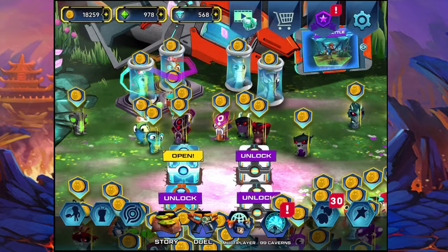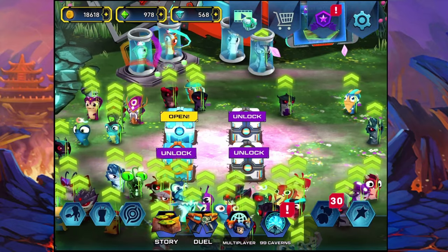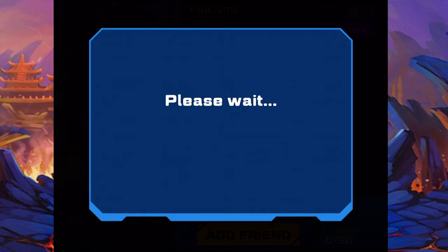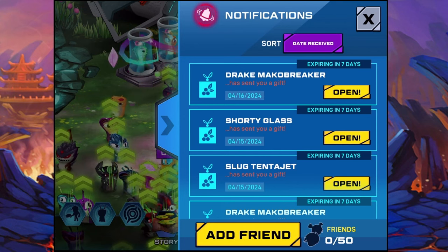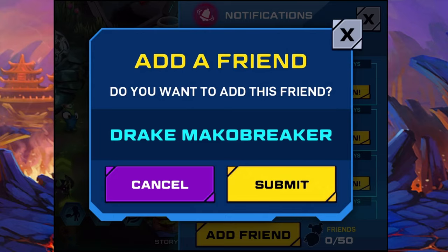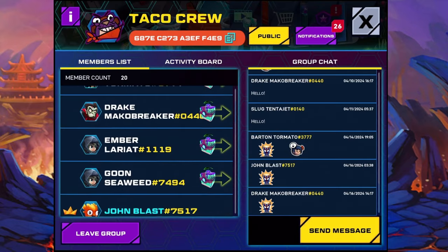First of all, before doing anything, we're going to collect the coins. And also, I want to say thank you to everybody who's been sending me friend requests. I got 30 friend requests. I'm really sorry — I keep forgetting to open every single one. You guys are sending me food. So this is the Taco Crew right now. How many members do we have? 20.